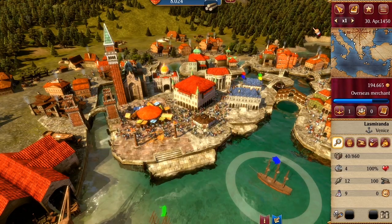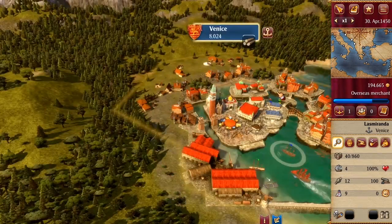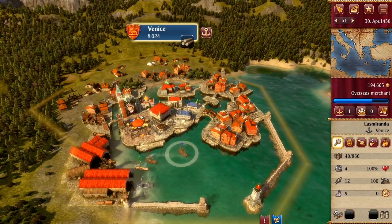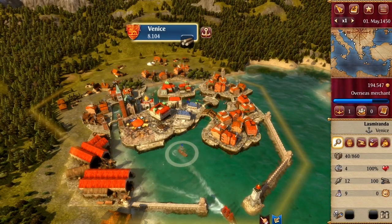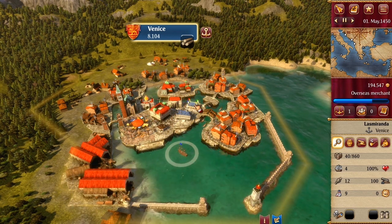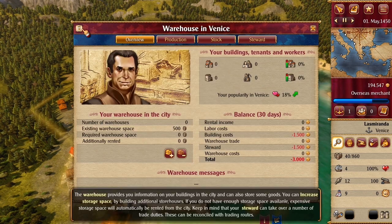You can do more in cities than simply trade. Other actions can be performed in the corresponding buildings in the city. Tips are displayed on this page below. Many dialogs contain info icons that display additional information.